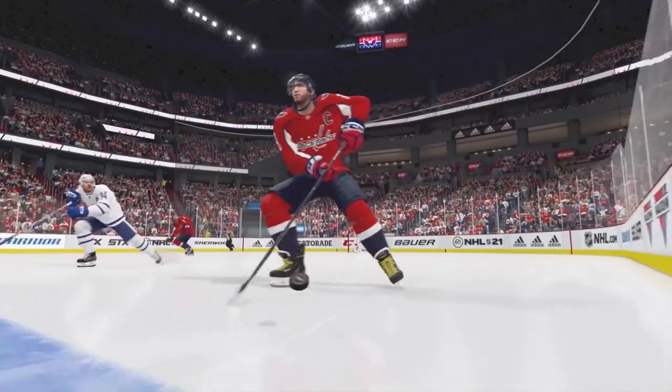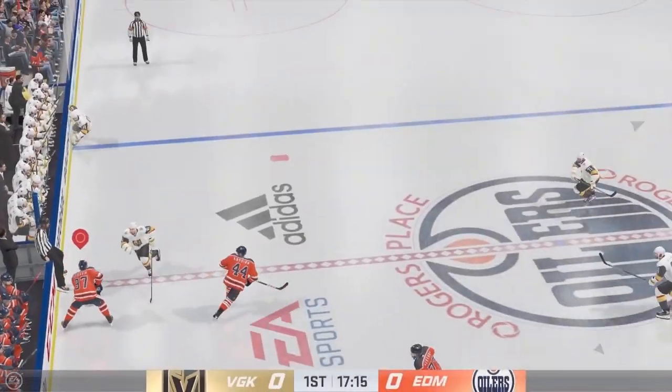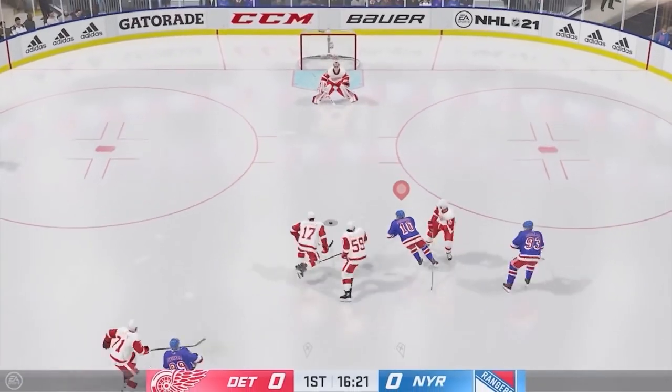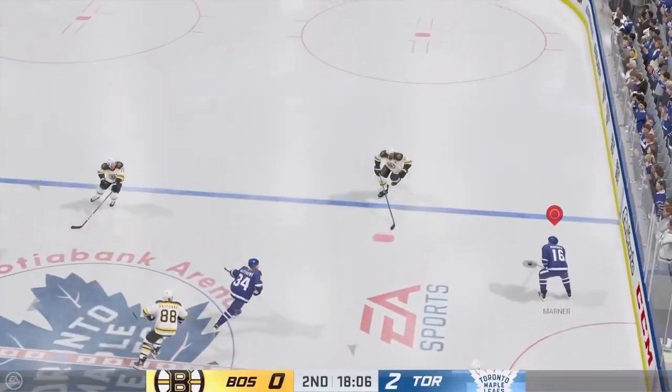In NHL 21, to replicate the boundary-breaking attributes of Ovechkin and McDavid, we added a multitude of slips, banks, and chips, so you can retain speed and acceleration. This is especially useful when your opponent is playing the trap or is aggressive on the blue line.